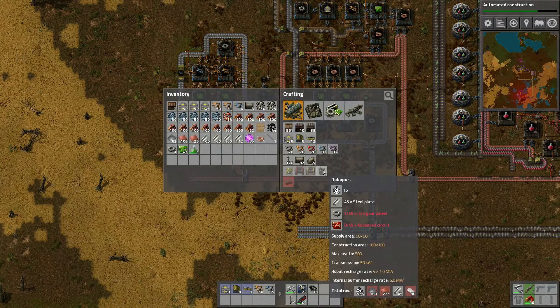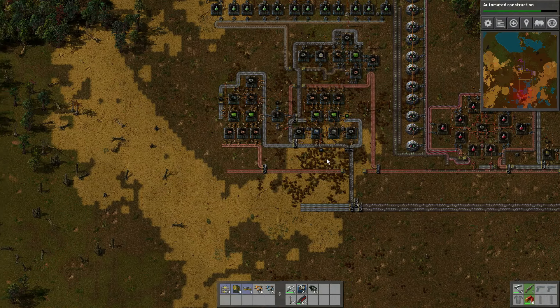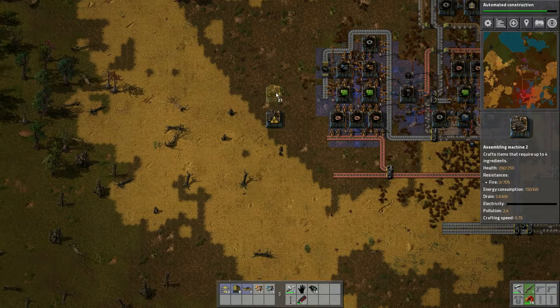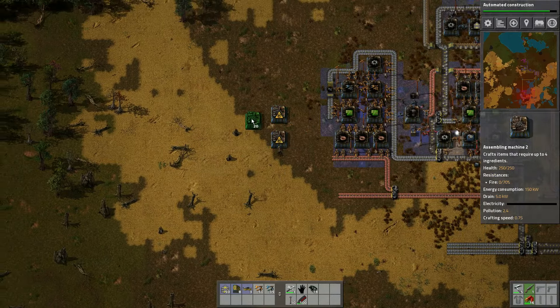We need gear wheels and advanced circuits. Advanced circuits we have not made yet at all — we need to figure out how to make them. So let's start plopping down some factories here. I'm just going to put four of them in a line and see what we need. We don't need to be making roboports at a massive clip. We got our blueprints — awesome. We want the personal roboport eventually, but I also want logistic robots pretty quick.